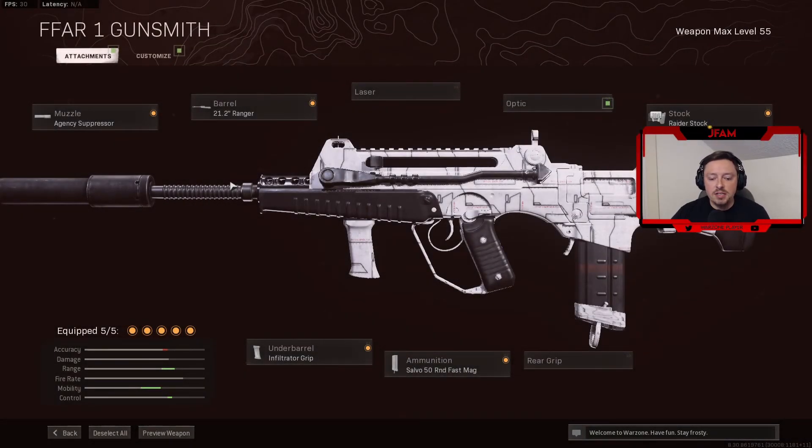Alright everybody, here is the FFAR class setup that I'm always running. As Nick Mercs said, the stats did get changed. I'm running the Ranger Barrel because the bullet velocity just kills so fast, the Agency Suppressor, the Raider Stock for movement speed so when you're aiming down sight you can strafe left to right — I move a lot faster left to right while aiming down sight. The Infiltrator Grip is the best grip overall for mobility and recoil control, and the 50 Round Fast Mag. I hope this class setup helps you get more kills and wins — let me know in the comments what your favorite loadout is in Warzone. Thanks for watching, see you in the next video!